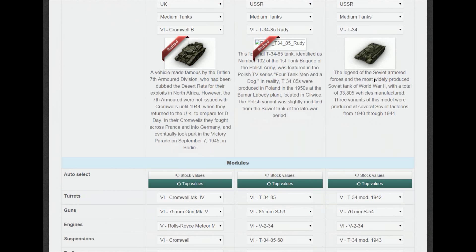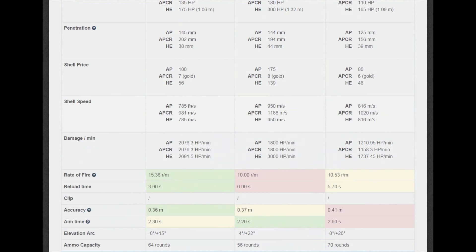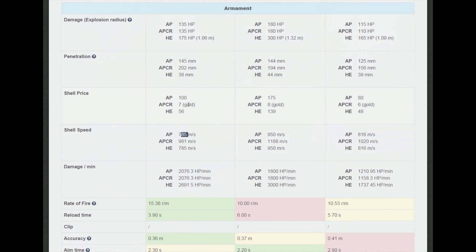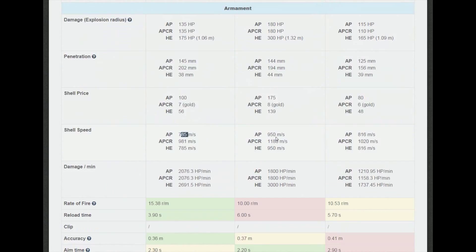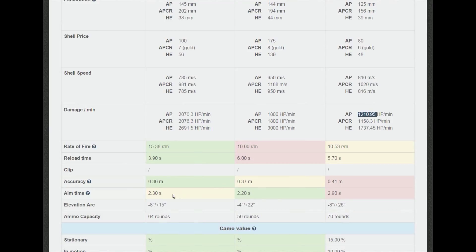Let's look at the tank compare tool. First I want to find out what my shell travel speeds are - you can see they're quite similar. The Cromwell fires at 785, the Rudy at 950, and the T34 is similar too. Their reload times are quite similar even though some are tier five and others tier six. Average damage output is around 2,676 versus 1,800 versus 1,210 damage per minute, and the reloads, accuracy, aim time, and gun depression are all quite comparable.